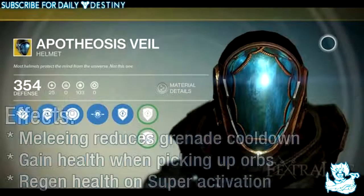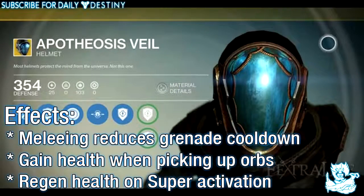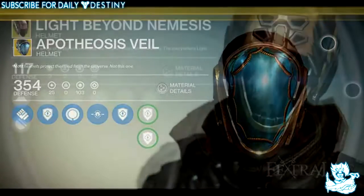Moving on to the third and final character — the Warlock — and we're going to start with its helmets. The first helmet we have is called Apotheosis Veil. Its effects are: melee reduces grenade cooldown, gain health when picking up orbs, and regen health on super activation.